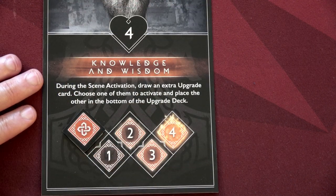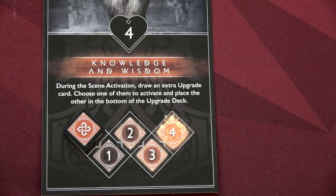Mimir's ability is Knowledge and Wisdom: during the scene activation, draw an extra upgrade card, choose one to activate, and place the other at the bottom of the upgrade deck. This gives you some manipulation over which enemies activate and which cards are available to upgrade.